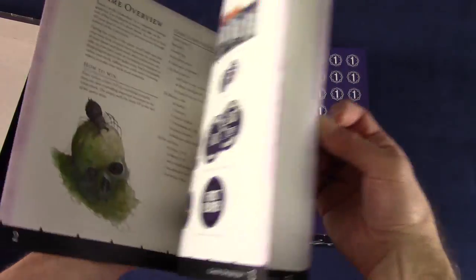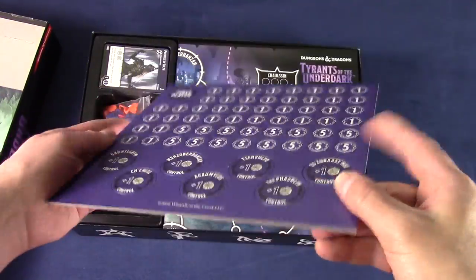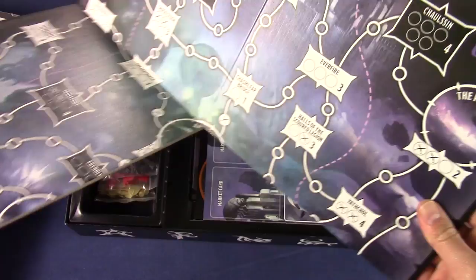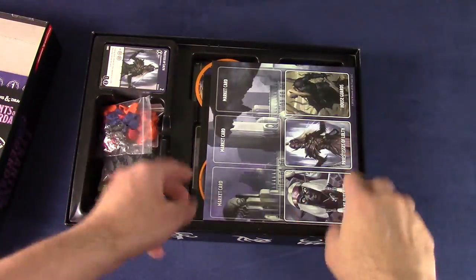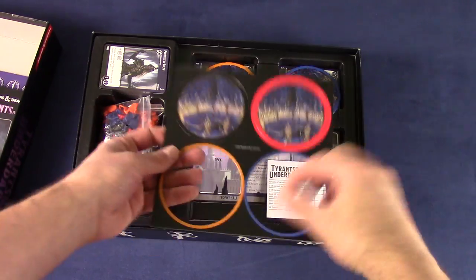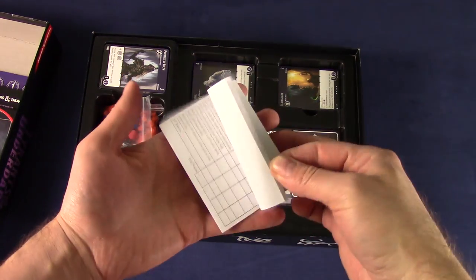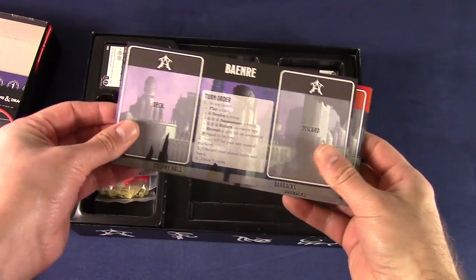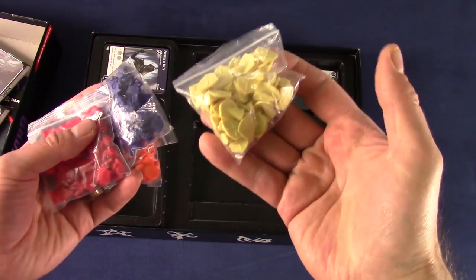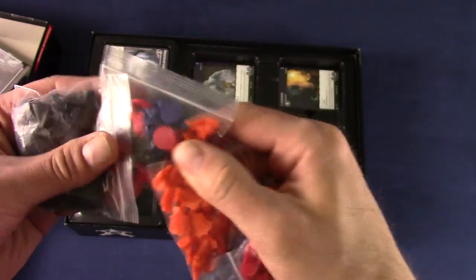Tyrants of the Underdark by Galeforce9 gives the players a chance to take their place as a villainous leader of the Drow — Dark Elf — House to fight for control of the Underdark. Players are going to combine deck building and area control to build their deck throughout the game, using that to recruit different drow, dragons, cultists, demon minions, and assassins to use against enemy troops or to infiltrate and control their opponents' different strongholds all over the board.